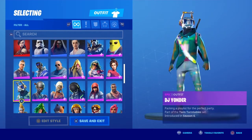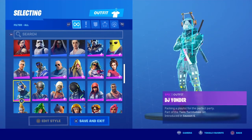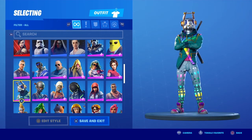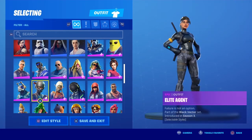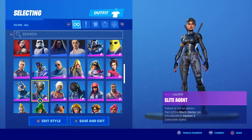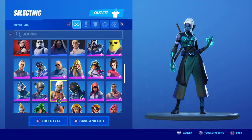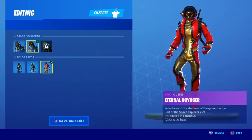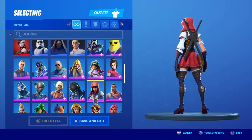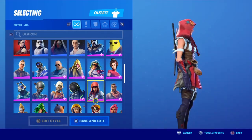Battle Hawk — pretty cool, got some bullets in his chest. DJ Yonder — he's actually a lit skin. Elite Agent — another sweaty skin that I use. Ember — honestly really cool. Eternal Voyager — got everything except Eternal. Fable — speeding up here because I don't want this video to be too long. Normal Fable, no styles.